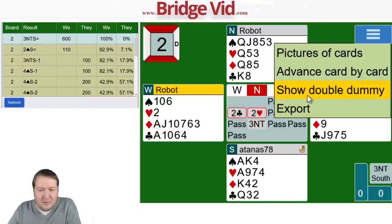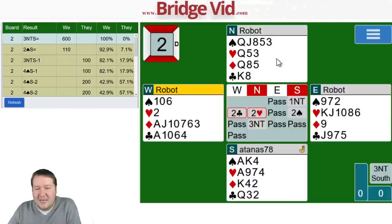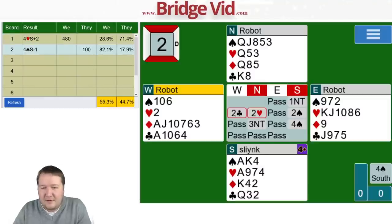Playing in three no trumps seemed to have worked well — can it always make? Yes, three no trumps was where you want to play. It was largely because partner had that extra stopper and a really flat hand with nowhere for any of that to go. Anyway, we're back up to 55%.